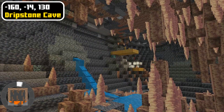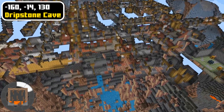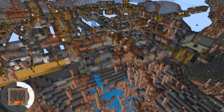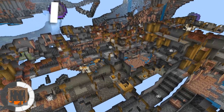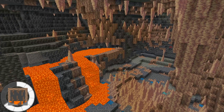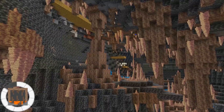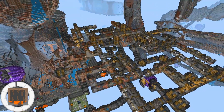Watch out for falling pointed dripstone while exploring the dripstone cave and collecting copper. There is also a giant mineshaft in this dripstone cave which you can explore and collect items from the minecart chests. Since this is a dripstone cave, copper will generate in larger amounts here, making it the perfect place if you're looking for lots of copper. This dripstone cave is also located at deep slate level, which means you will have a higher chance of finding the more valuable ores down here. Be careful walking around a dripstone cave since there is lots of danger to look out for, like lava or falling pointed dripstone.